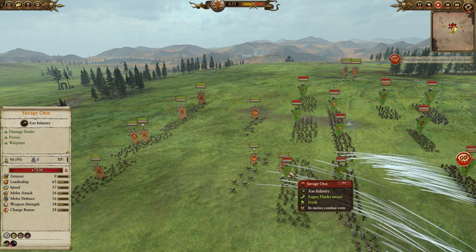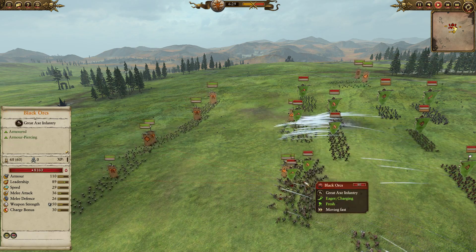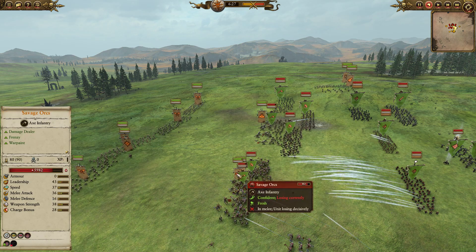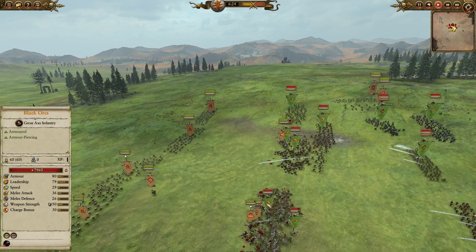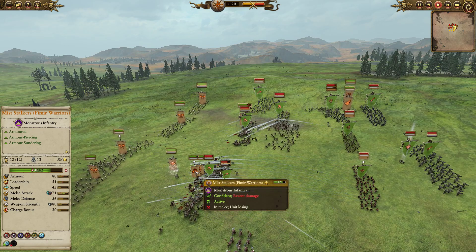You can see I do push the Fimir forward — this is because I want them soaking up the charge. Savage Orcs have a monster charge of 28, so I want them soaking up the charge first. We're already piling in there with our Fimir, diving right in, and now the Berserkers are coming in. I had a bit of a missed timing here — I should have had my Berserkers moving a lot sooner.